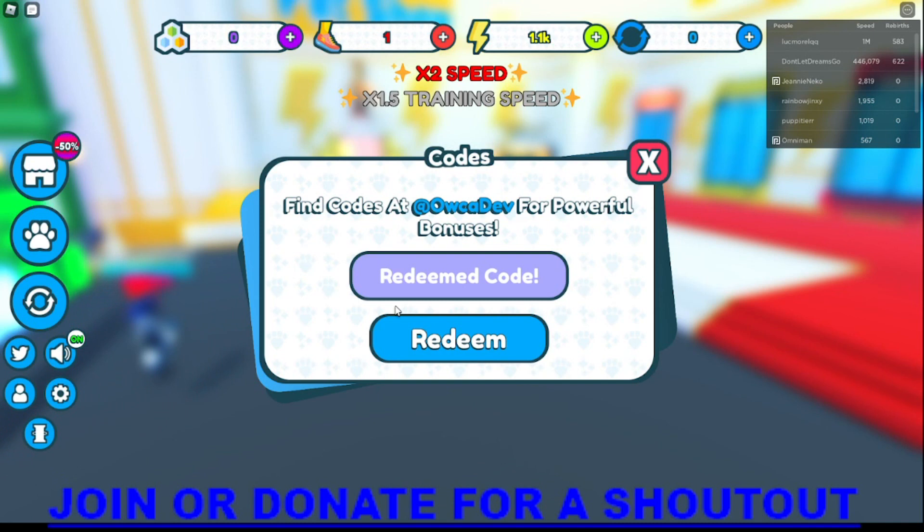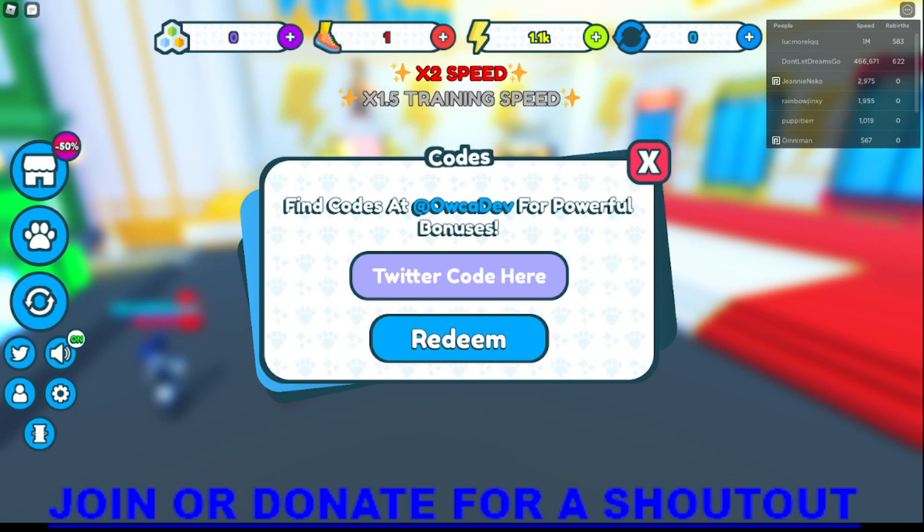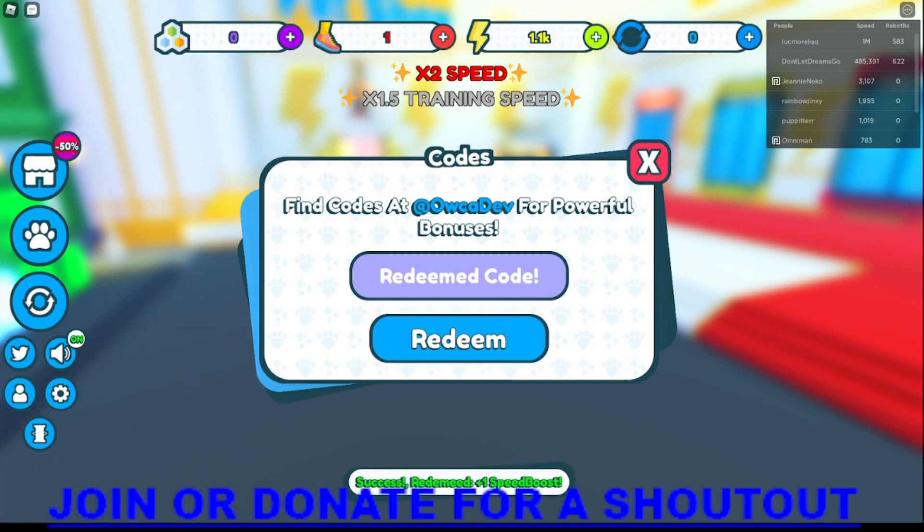The next code is 'ease10k', which gives one speed boost. After that is 'ease15k', which gives an energy speed token. Then 'nice20k' for the 20k likes milestone. The next code is '5m', probably from their five million visits, giving two speed boosts and two times energy and speed. Then 'update6' — just redeeming that now.